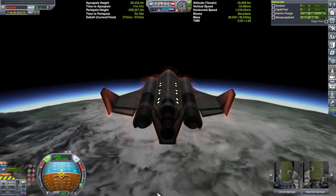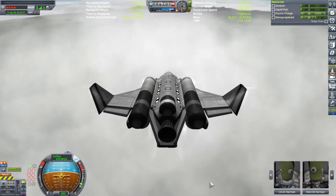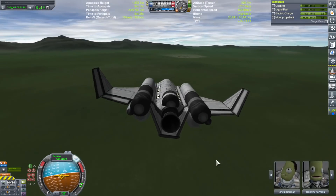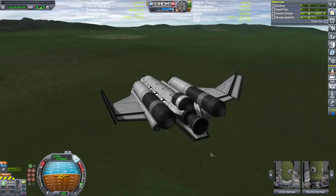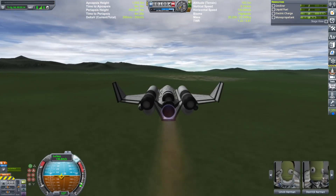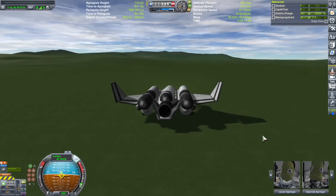The little service bay on top holds batteries, power generators, and the re-entry probe core, protecting it from re-entry heat and aerodynamics. All in all, I think this worked out pretty well. I'm curious to see what docking would be like, but I think it'd be fine. I'm also now curious what else I could convert from an air-breathing SSTO into a rocket-powered spaceplane. So buckle up, space fans, and get ready for that beautiful spaceplane footage.